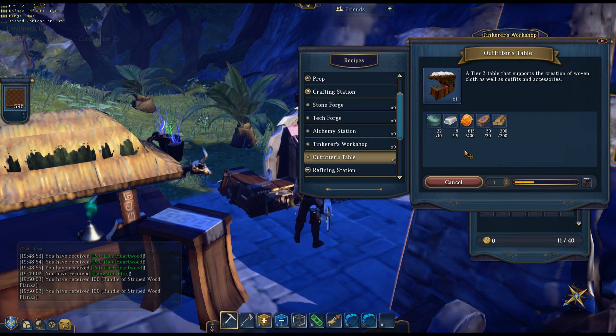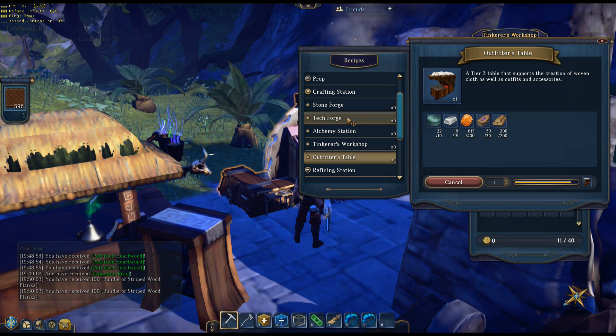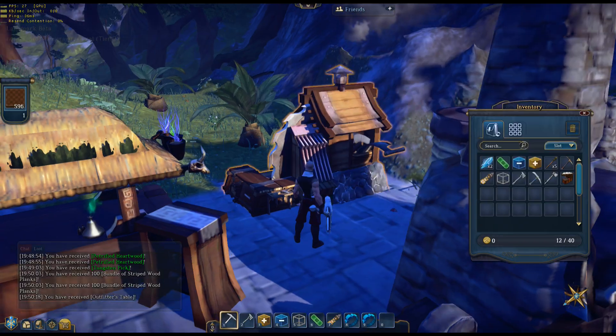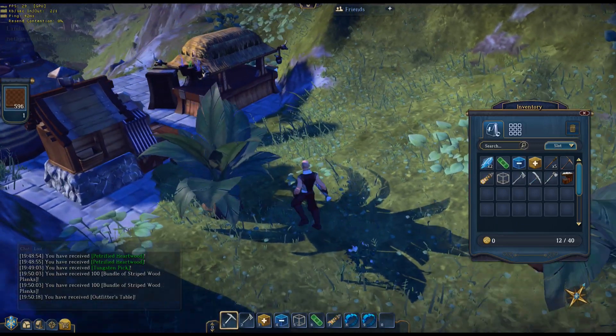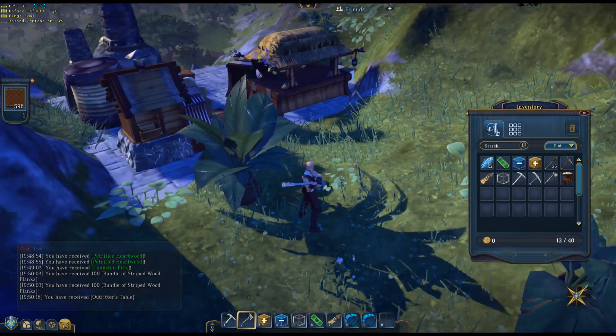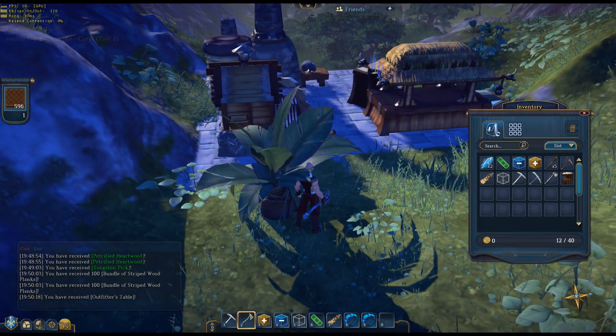This is pretty neat — we're going to have everything but the tech forge. I guess that's only pretty much for upgrading your items. That was not there before. I'm going to need to make a platform and then do a stair system like I did before. Let's see if I can chop down a tree and have it stay chopped down. It's not possible to harvest that — oh, I bet I know what I need to do.